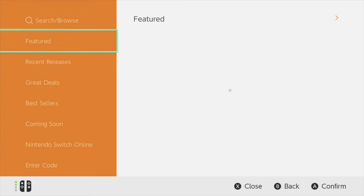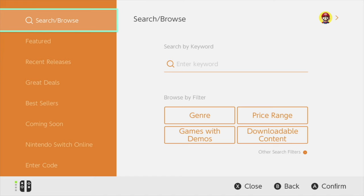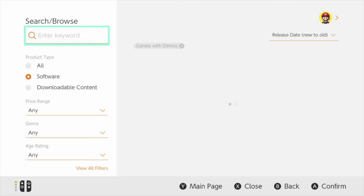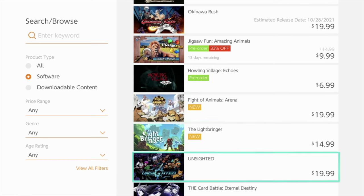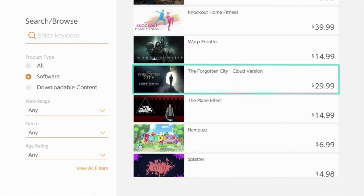Here we are at the Nintendo eShop. I'm going to teach you two things. First, how to get demos — because some demos are awesome, they have a lot of play time. You can download demos by going right here to 'Games with demos.' Just click on there and you get the full list of all games currently available with demos. When you download these demo games, you don't have to enter any payment information — just download and try the game.